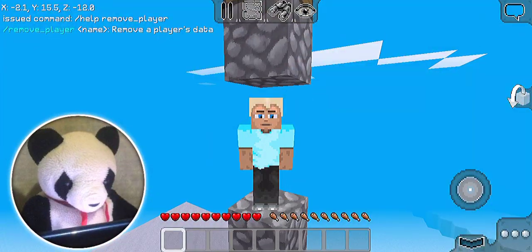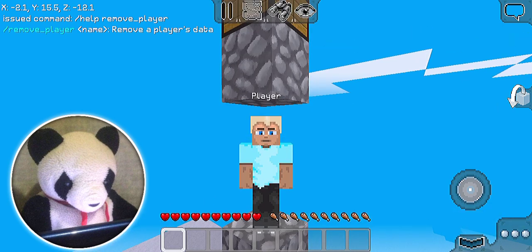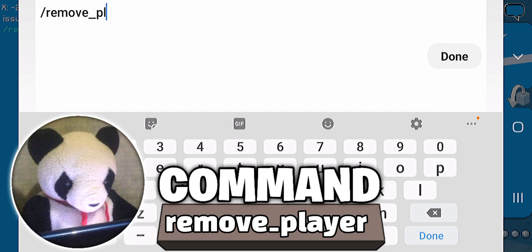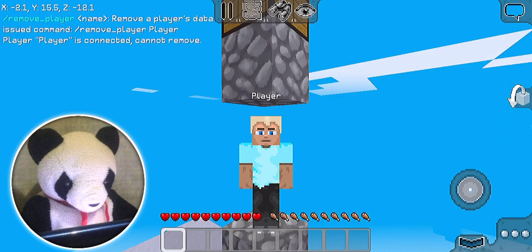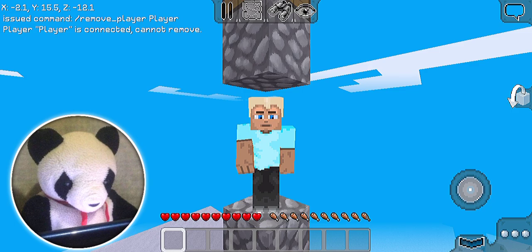You can remove a player's data in your server or on your single player world — though nobody can join a single player world, so it's a bit odd, but anyway. This will remove all the player's data from their account. The command is slash remove player, then the player name you want to remove data from. Note: this only works if the player is offline. Moving on to the next command.